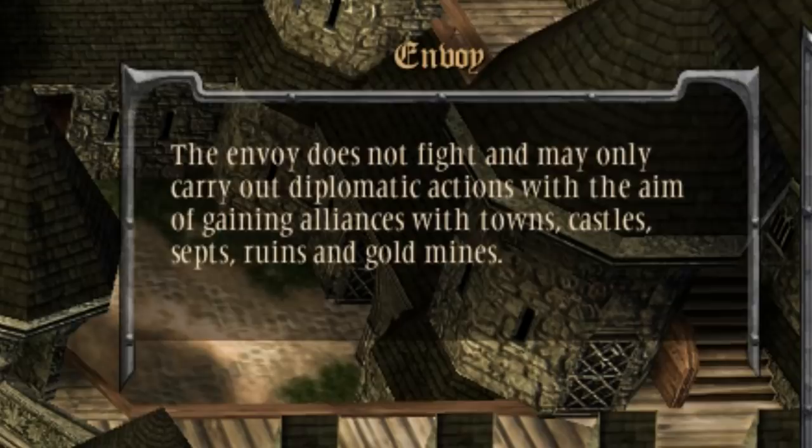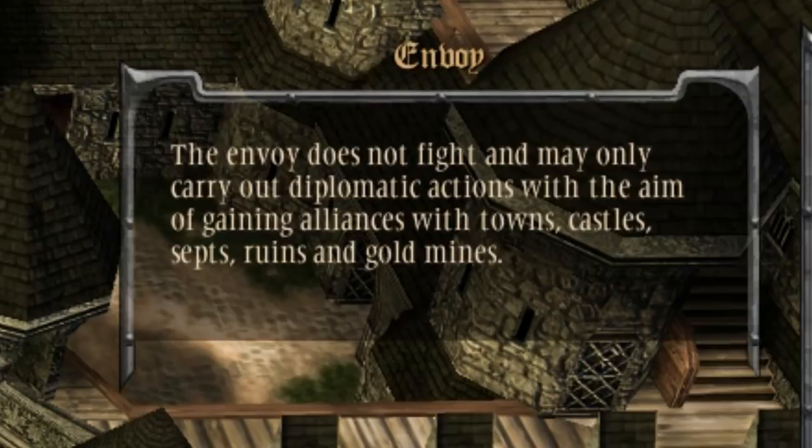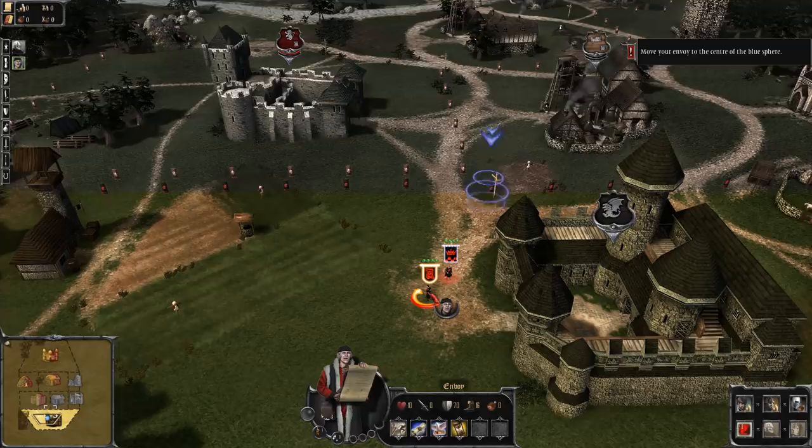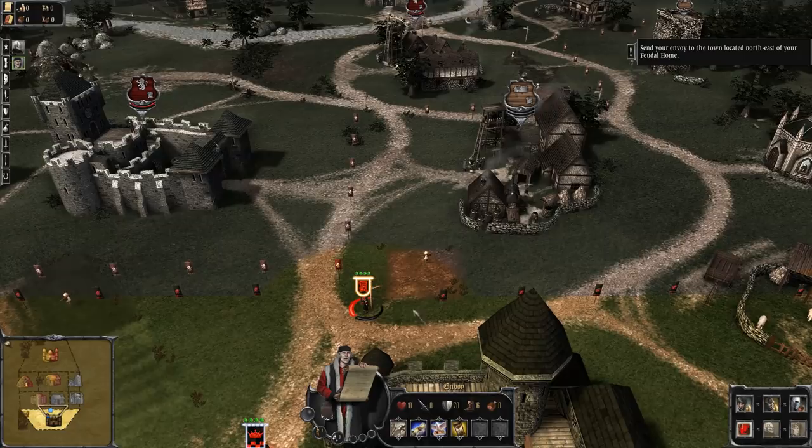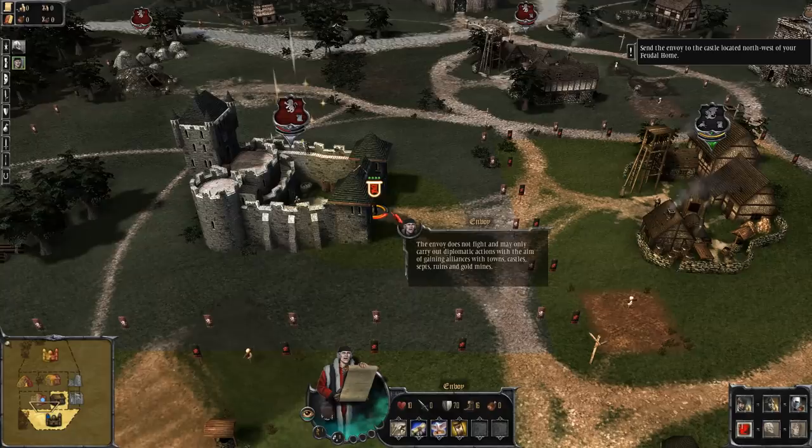The envoy does not fight and may only carry out diplomatic actions with the aim of gaining alliances with towns, castles, sets, ruins, and gold mines. Oh, we've got him. Okay, I need to move him. Wow. Point and click. Off you pop. This looks great — almost as good as my paint. Send your envoy to the town located northeast. Okay. Future ally. Yes. Come on into the realm. I will command you.